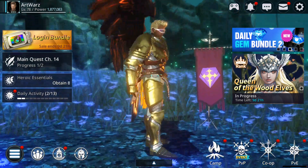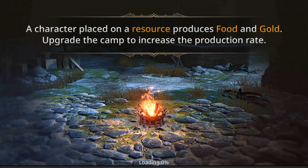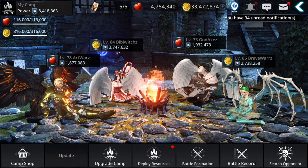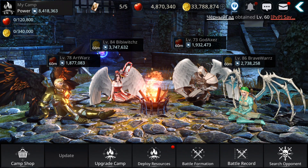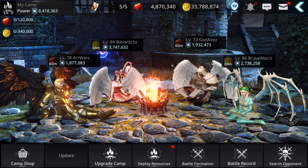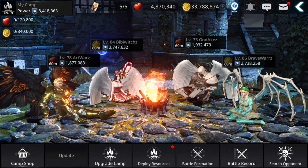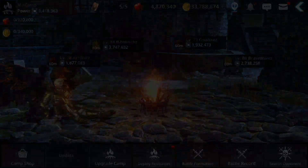Let's talk about why it's important to get all your characters to level 100. One benefit is the Camp - as your characters reach higher levels, you get more resources to collect, including gold and apples used to buy different things. The higher your characters' levels, the more of these resources you can accumulate daily.